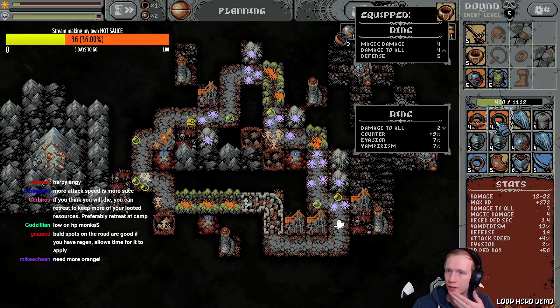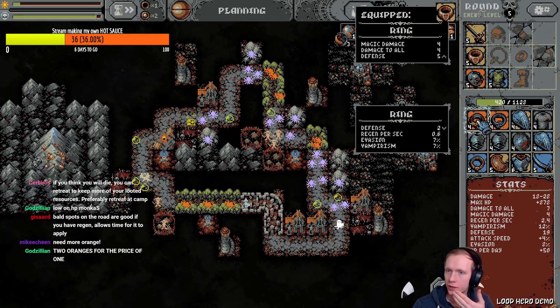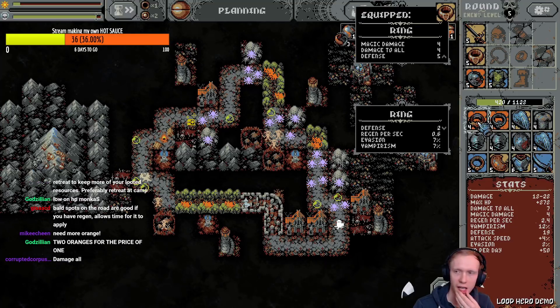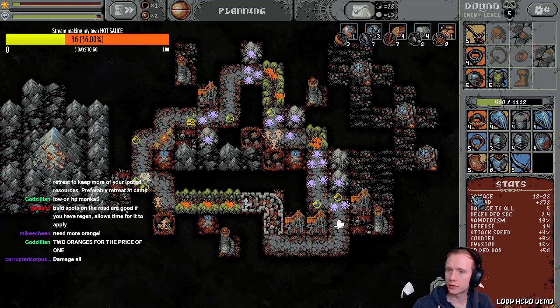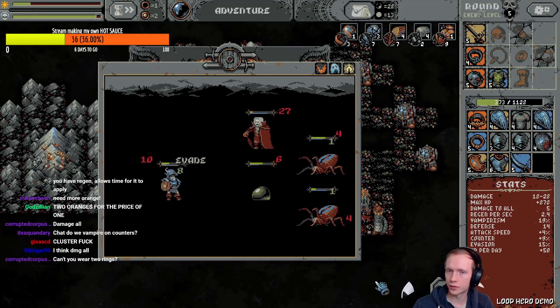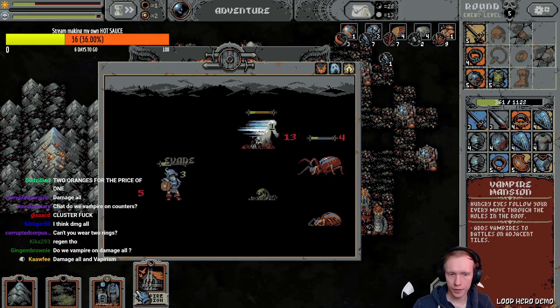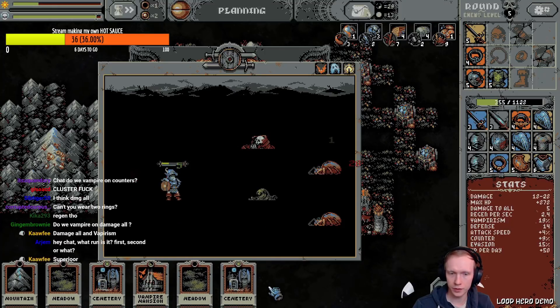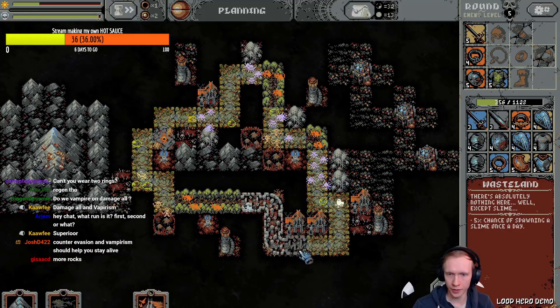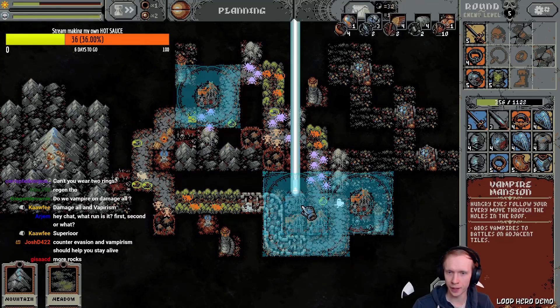A witch! Counter, regen, or defense — that one has defense and regen, this one has counter and damage-all. The current ring has four damage-all. That's tough — he might cast damage-all. Okay, I'll do it. Does that help me vampire more stuff? More mansions — holy shit! Make a whole cemetery row over here, why not. This is vampire country right here.